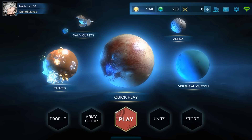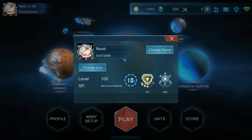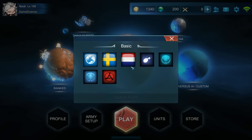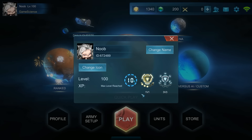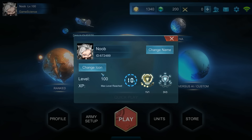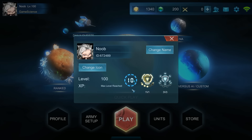It will bring you to the main screen. You can click here on your profile — you can change your name, you have your ID, and you can change your icon. There are many countries you can choose from. You also have your level and your experience to reach the next level. The maximum level is 100, and reaching levels is quite fast and easy — you just have to play games.